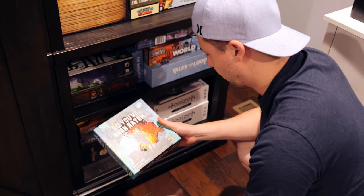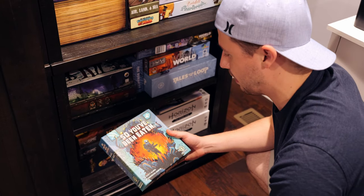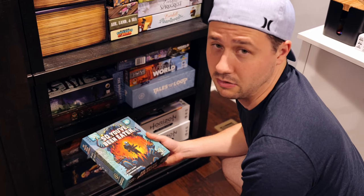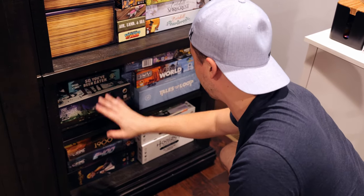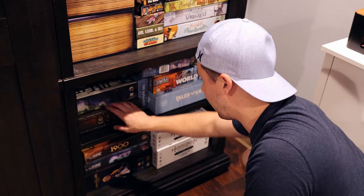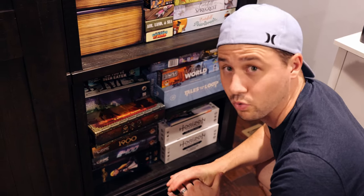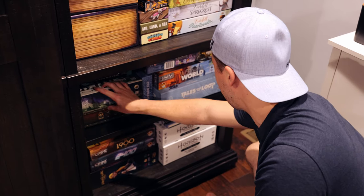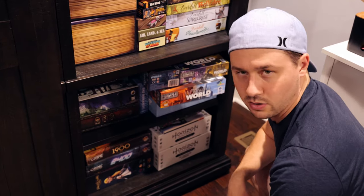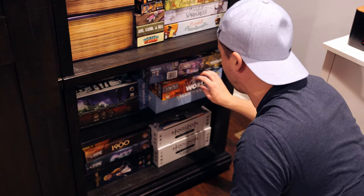I've got So You've Been Eaten, which I really enjoyed — Scott Alms designed it and it's so quirky they even designed a mode where nobody plays and the game plays itself. Then there's Shadow Planet from Galacta, a recent Kickstarter delivery. Underneath is Destinies, which I wanted after playing Dark Quarter. And then I've got the base game and expansions for It's a Wonderful World — I played it at two-player first and I'm excited to check out the expansions.